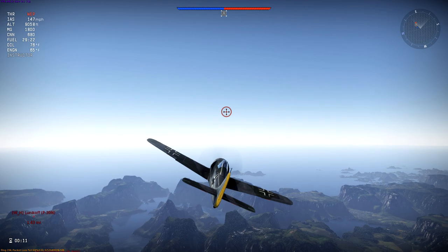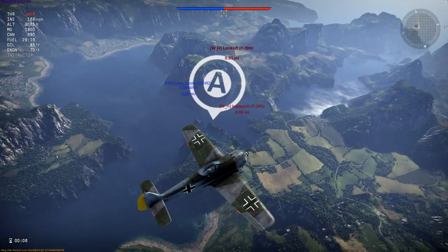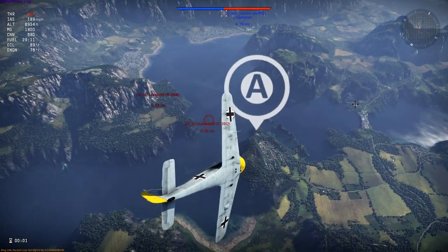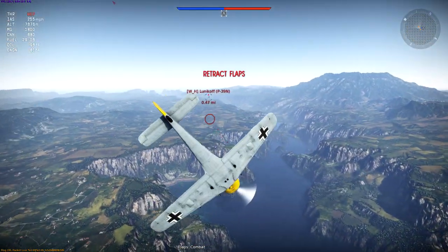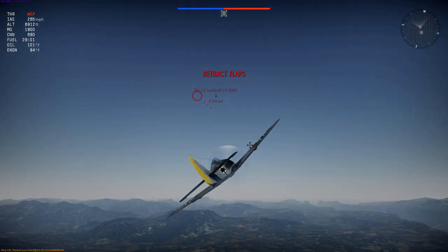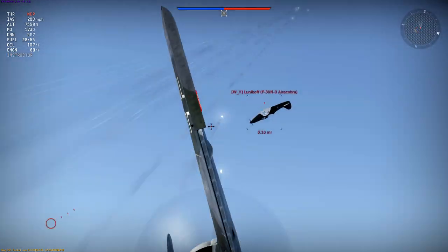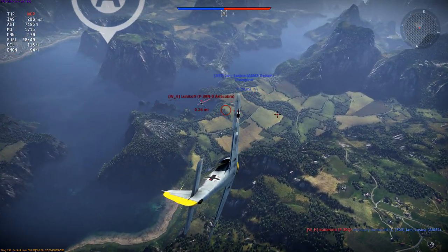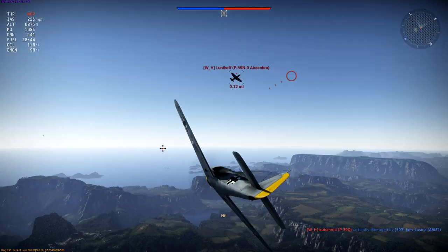The instructor will probably kick on a lot. Though the Butcher Bird does have a lot of guns — four cannons and two machine guns on the nose and wings — so we can overcome any deficiencies that way. We have an Air Cobra coming at us. Going to try to take a wild burst of ammo here, hit it while he's still closing with the machine guns.